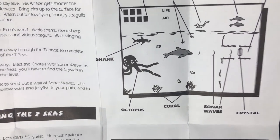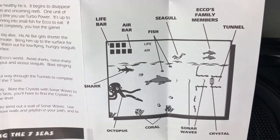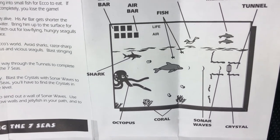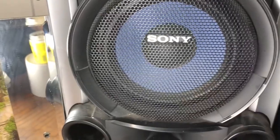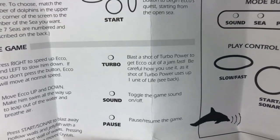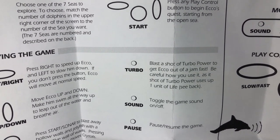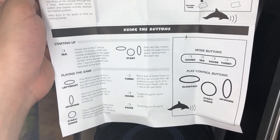First, I was wondering what are these little things in the water? I wasn't sure if they were bubbles at first and the instructions do not say. But having played it a little bit, I think that they are rocks or debris that seem to hurt Echo if he touches them — just debris or rocks floating around in the ocean somehow. The other thing I was not clear on was how the turbo button works. It says 'blast a shot of turbo power to get Echo out of a jam fast — be careful how you use it as it uses up one unit of life.' So that's broken English and not really explaining how it works.